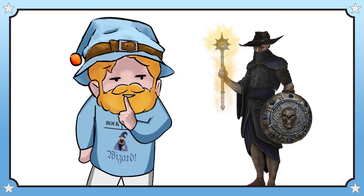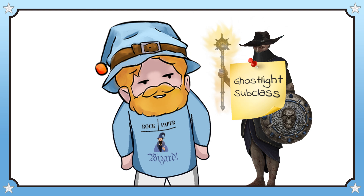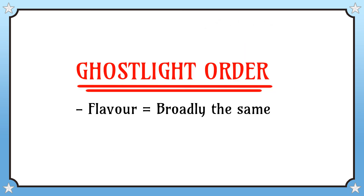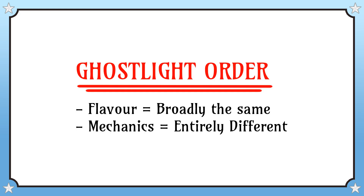Today we're going to be talking about my rework of the Bloodhunter's Ghost Slayer subclass, which I call the Order of the Ghostlight. One of the reasons why I've given it a different name is because while the flavour is broadly the same — that of a spooky exorcist person — the mechanics have been completely overhauled, to the point where the Ghostlight's features are straight up different from the original, rather than tweaked or re-juggled like I did with the others.